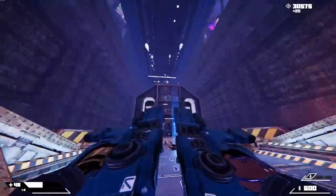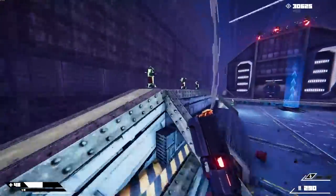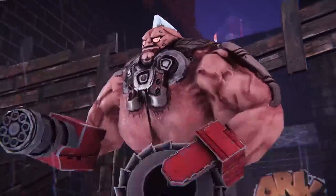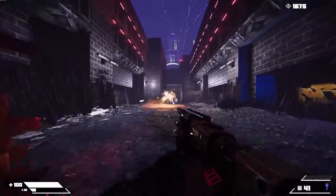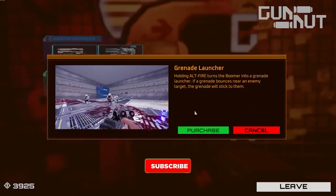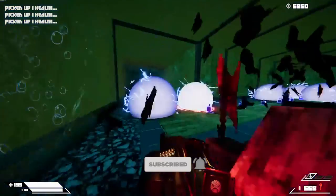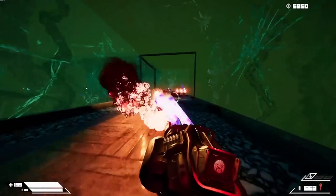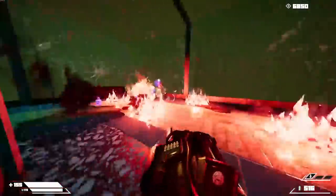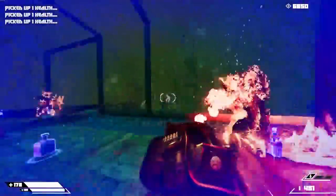Every weapon also has a split function you can purchase through these shops. For example, the split function for the default pump-action shotgun will allow you to over-pump it up to three times to charge an electric explosive — if this doesn't kill the enemy it will stun them. For the double barrel, the split function fires bouncing grenades that are also sticky grenades. The split function for the chaingun is a flamethrower, which is just fun. While there are only six weapons in the game, the split functions effectively double the options you have.